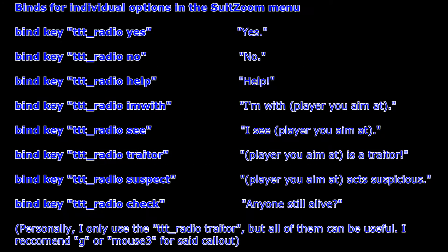While the suit zoom menu is effective, it can be hard to select certain things while trying to avoid being shot or in the heat of battle. That's why I recommend binding certain menu options to individual keys, especially the callout for when the person you aim at is a traitor. Here are all the binds for individual options in the suit zoom menu.